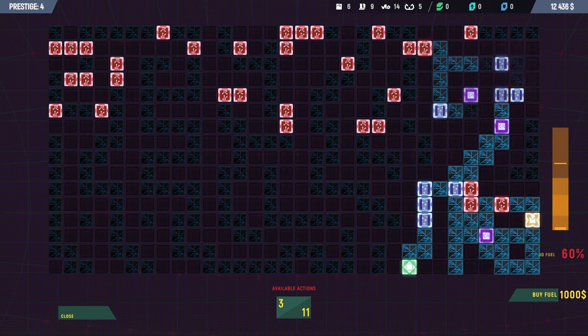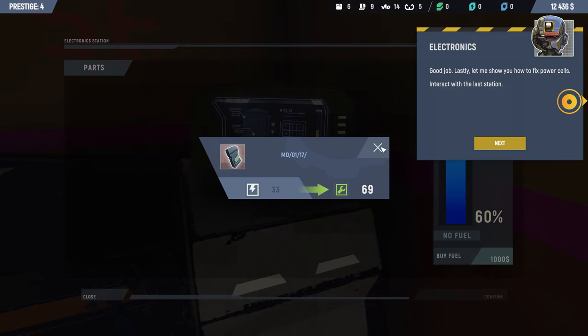Do I need to get all the purple ones? Yeah, you need to connect all the purple ones — okay, that was a bit confusing at first. Good job! Lastly, let's show how you fix power cells at the interactive blast station.